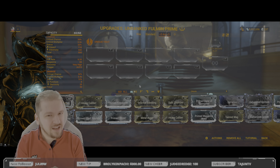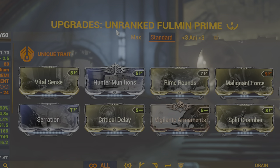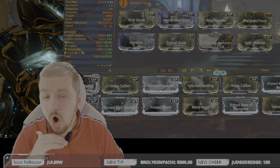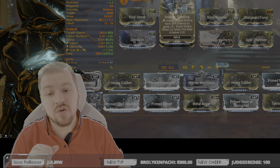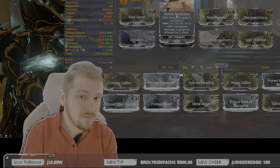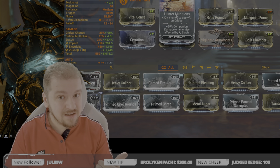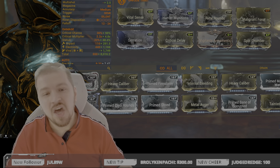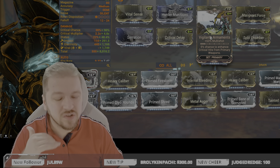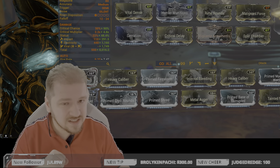For a standard introductory build: Serration, Split Chamber with Vigilante Armaments, Critical Chance and Critical Damage — release Critical Delay, Vital Sense, and Hunter Munitions. If you're going to use the weapon only in its projectile semi-automatic mode, go for Internal Bleeding over Hunter Munitions. However, Hunter Munitions applies in both fire modes. It's down to you: using both modes means Hunter Munitions; primary fire only means Internal Bleeding. You also have Vile Acceleration and Rime Rounds on the weapon, and an option slot for Vigilante Armaments — feel free to swap that out if you're comfortable.